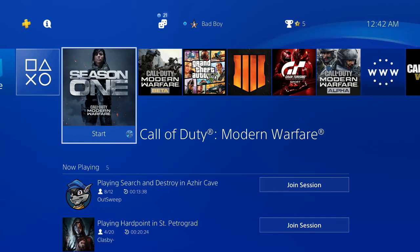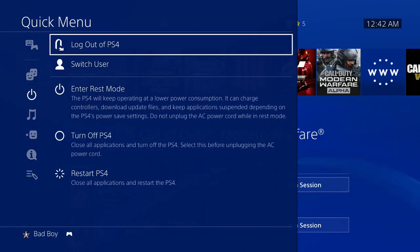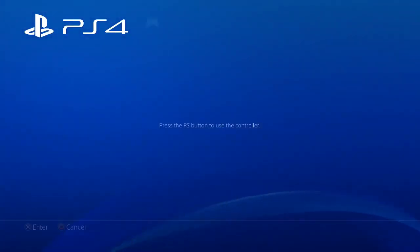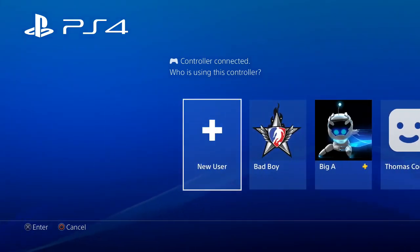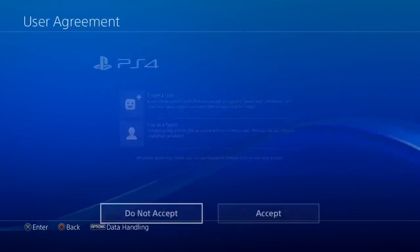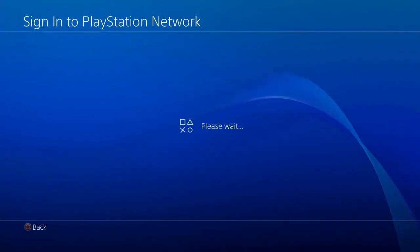Right now we're going to be setting up an account. Once you're at your main screen, hold the PS button, go to Power, then log out of PlayStation 4. It takes a second, then press the PS button and go to New User, Create a User, Accept, and click Next.